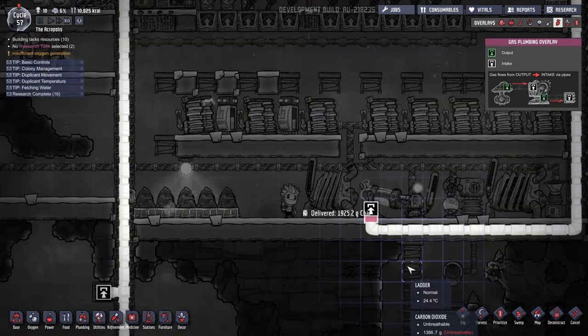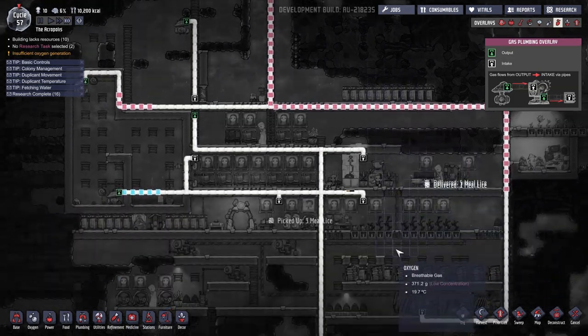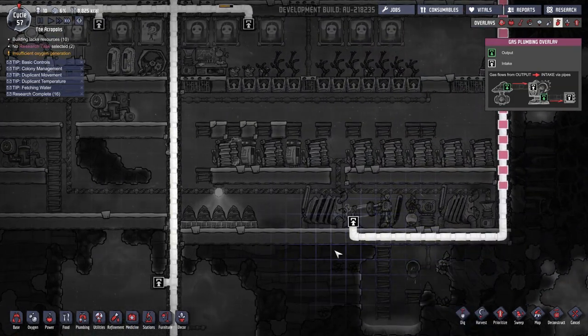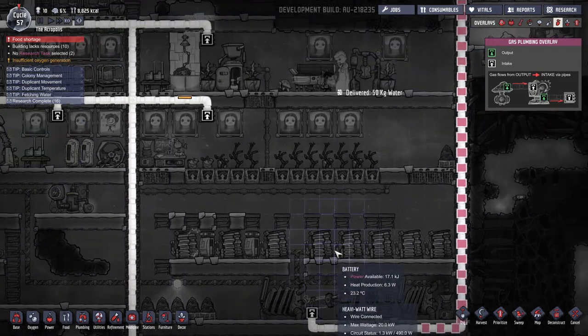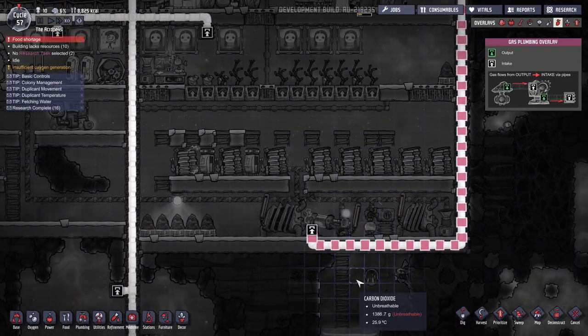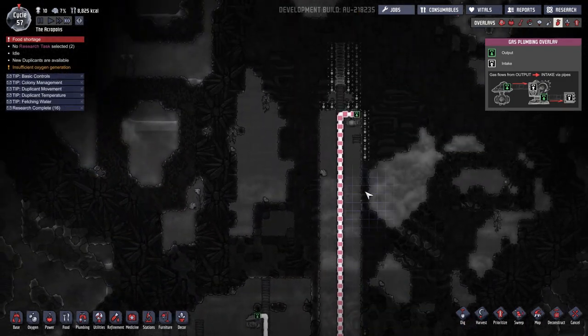Look at all this hydrogen — so much power, more power than we could possibly spend. Hopefully we have the excess we need. Do we have the batteries that we need? It's going to get backed up — we're going to have a hydrogen backup. I hope.